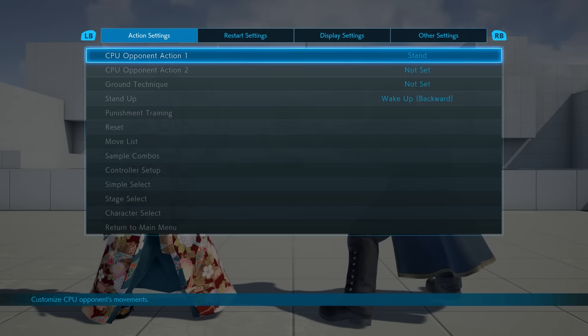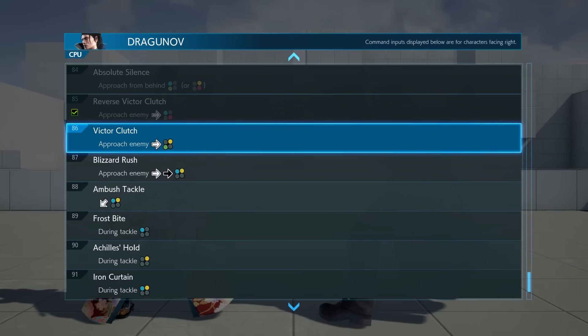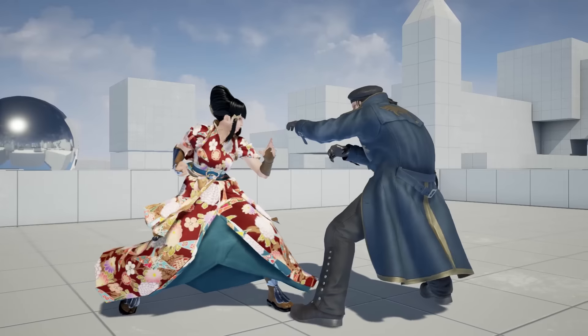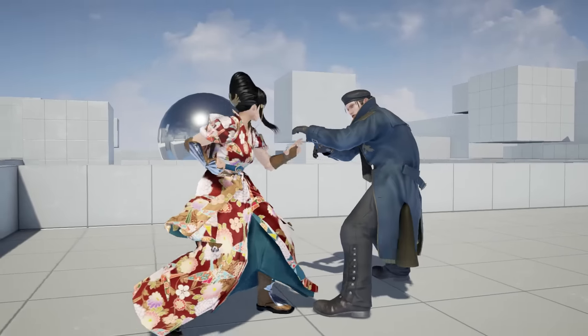The best way to practice this is by setting up the CPU in training mode to randomly perform two or more command throws. Take your time to visually recognize the animation and press the correct input. Don't rush it or try to guess it. It'll take time, practice and patience to see the results of your training.